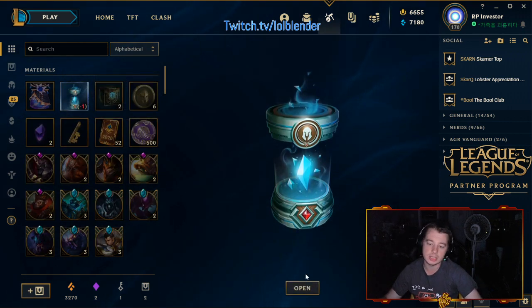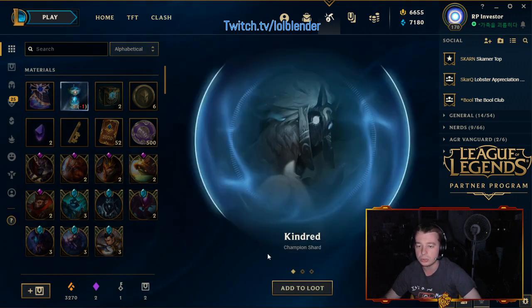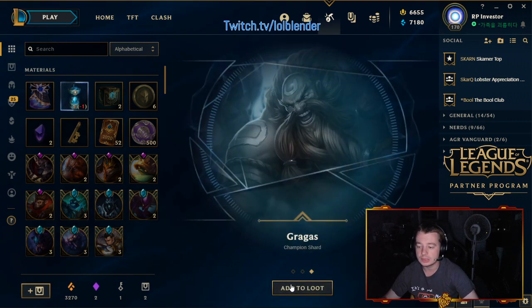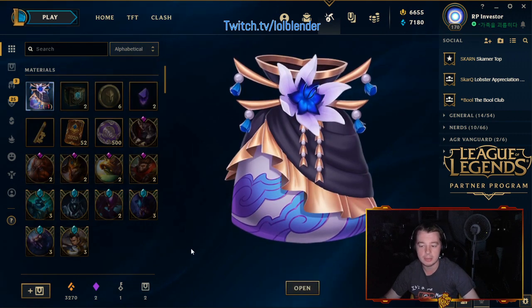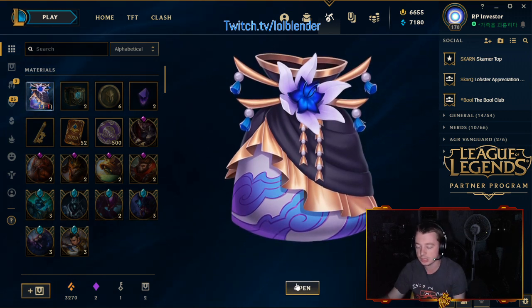We're gonna open this champion capsule and give you guys something to comment to let me know you made it this far into the video. Kindred, Poppy, and Gragas. So comment 'fat froppy' if you guys made it this far — don't ask how I came up with that. Just comment 'fat froppy' so I know you guys made it through all the orbs. Let's open this bag and see what we can get, hopefully some more legendaries.